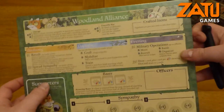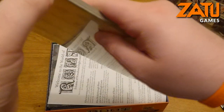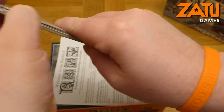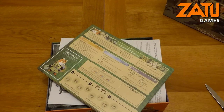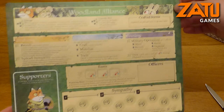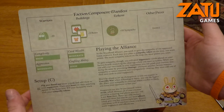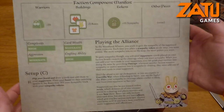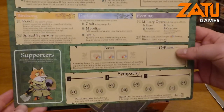So these are the faction boards. I will very carefully open these up - actually I'm not going to use a knife, I don't want to risk it. We have the Woodland Alliance. Not only do you get the actual playable side, you also get a massive reference board at the back, giving you a bit of a taste of what's to come as you play this faction. It even gives you an idea of how your strategy should work out. So that's the Woodland Alliance.